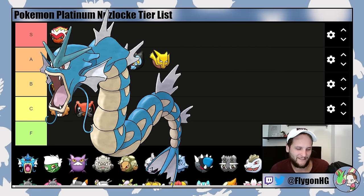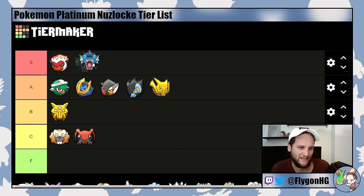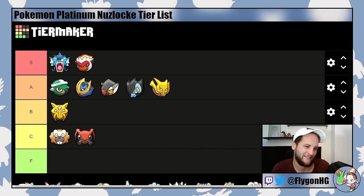Gyarados is always S-tier — it's kind of inarguable. Intimidate is filthy. It's very bulky. If you get Dragon Dance, you can basically sweep almost the entire Elite Four as long as you're a little careful. Just a really gross Pokemon. Don't use it for Volkner, but use it for everything else and you're good to go.